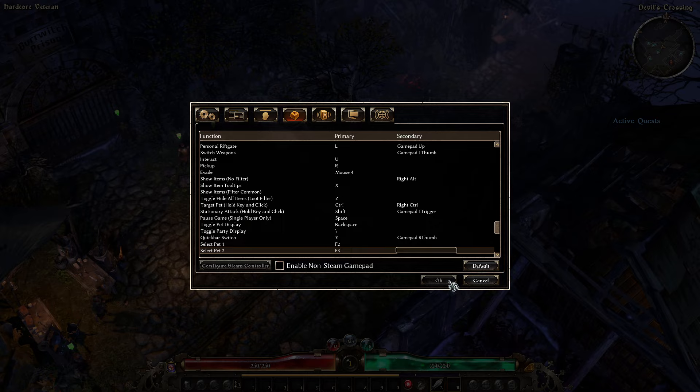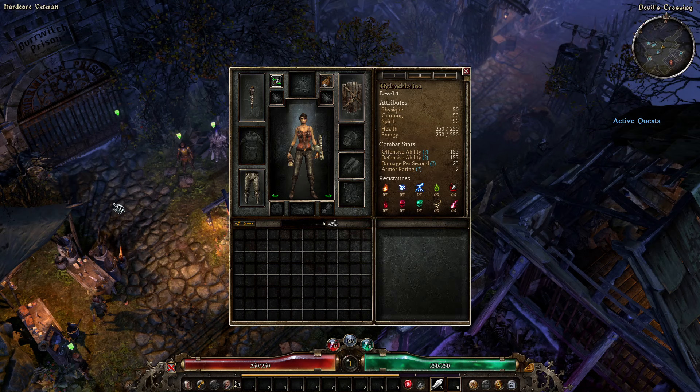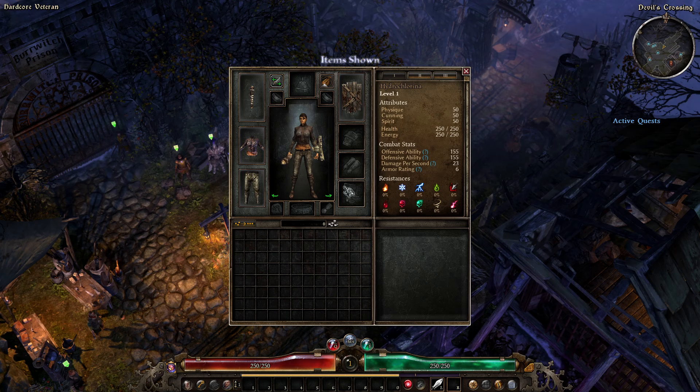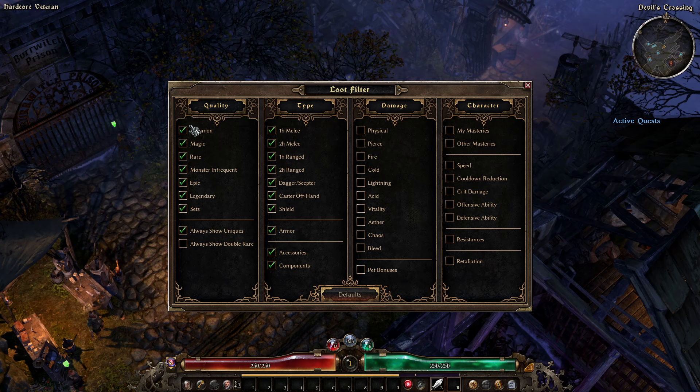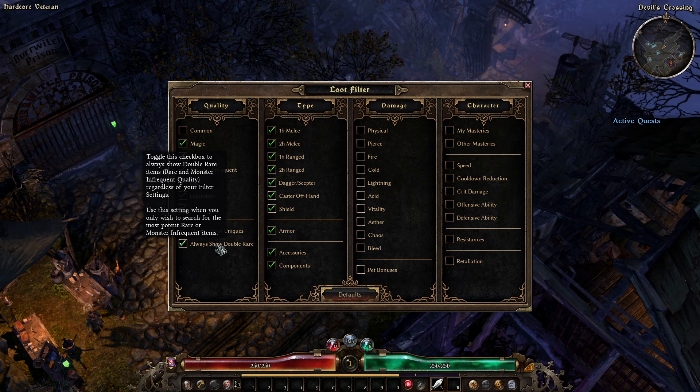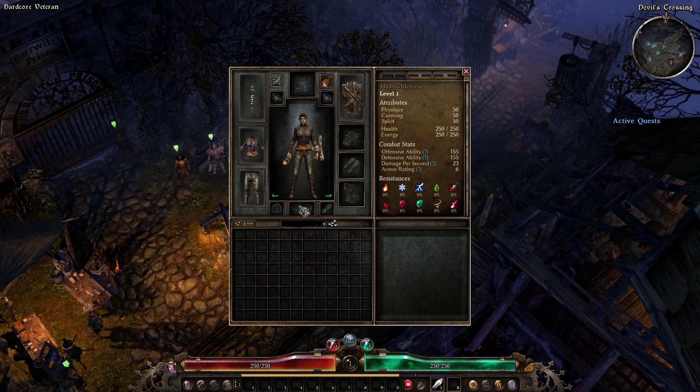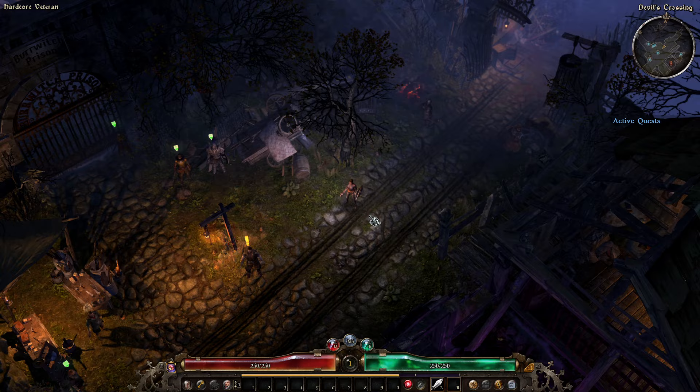The last thing I want to point out is Toggle Hide All Items — this is for your loot filter. Push it and you'll see items hidden; push again to see them. You can't pick up an item unless you can see the icon. So open the loot filter — I'm going to turn common items off, and I'm going to check 'Always Show Double Rares'. Make sure that's on. You absolutely can leave white items on until you have something in every armor slot, all your weapons and jewelry — and it's honestly probably optimal — but there'll be enough magic and rare items dropping early that you won't really notice.